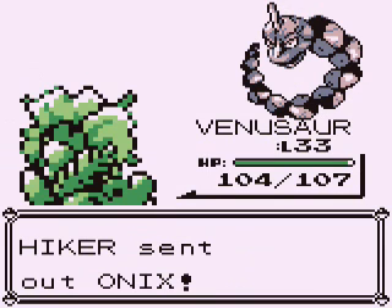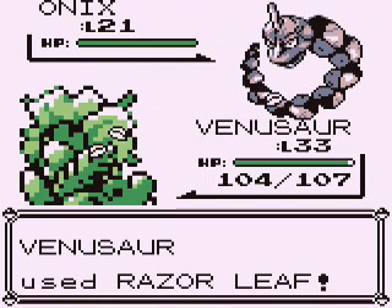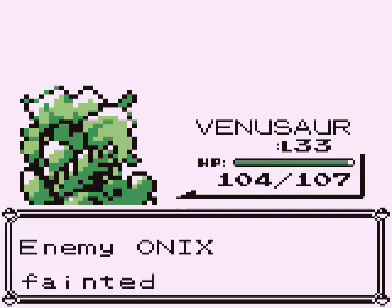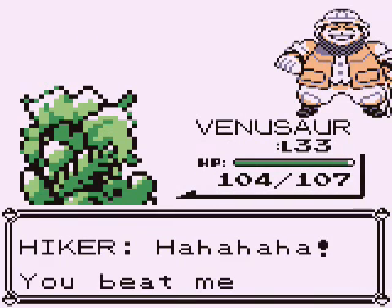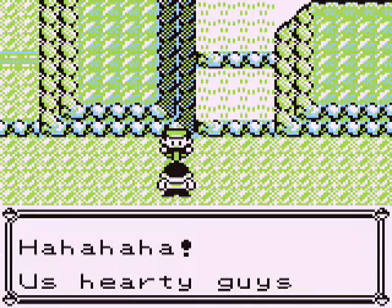For those gym leaders who did diversify, in Diamond and Pearl everyone was slamming Candice, Volkner and Flint for not staying true to their types. At least it made it a little bit harder to sweep their entire teams with one Pokémon, if not one move! Then Platinum came with its expanded Sinnoh Dex with more Fires, more Electrics and more Ice types — and they're suddenly a lot easier to sweep.